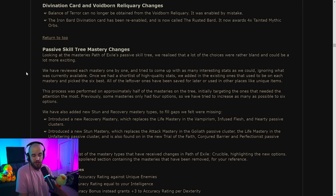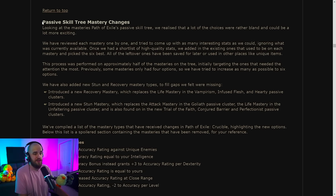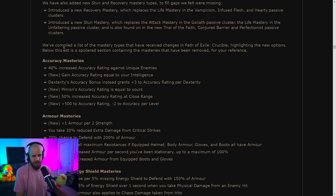The probably biggest change is to the passive skill tree masteries — a lot to unpack. They've added a bunch of new interesting ones and removed many others. Overall this is some pretty huge nerfs and buffs to certain things. Under accuracy masteries, you can now gain accuracy rating equal to your intelligence, which could be useful for int-stack attack builds. There's also increased accuracy rating for leveling, less useful later on.